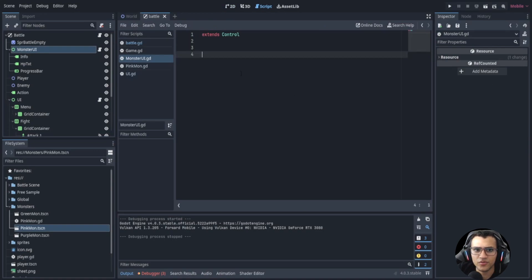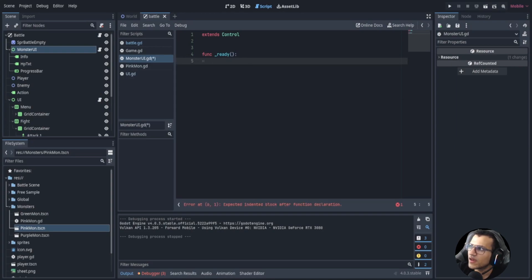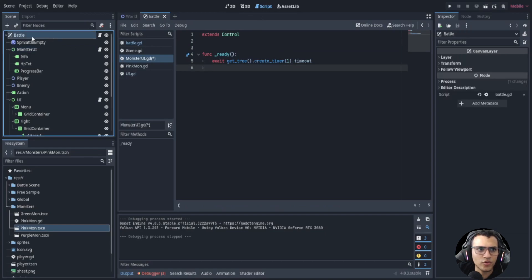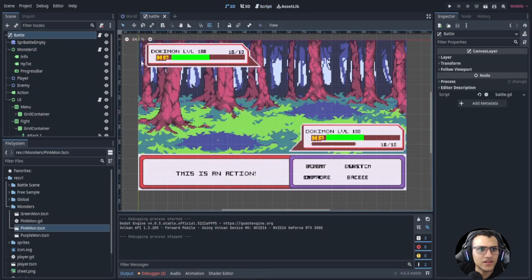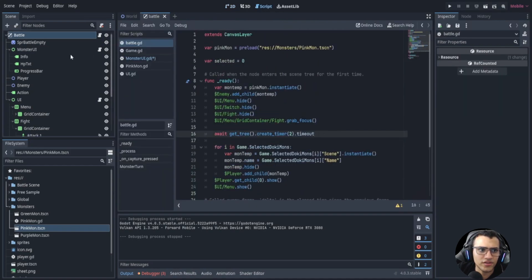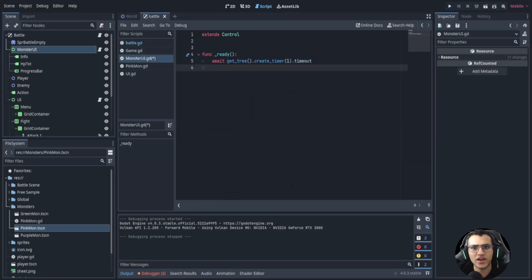The first thing we're going to need is a ready function. What we're going to do first is wait one second. The reason is we don't want the UI to update immediately as everything is loading in, because we also wait for the player's thing to spawn. We want everything to pop in one at a time. You can wait longer - two seconds, three seconds, whatever you'd like - but I found one second to be nice.